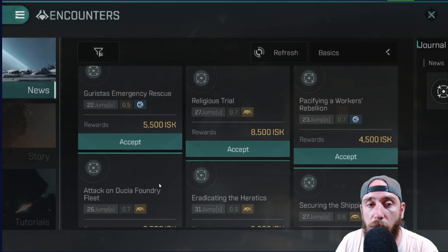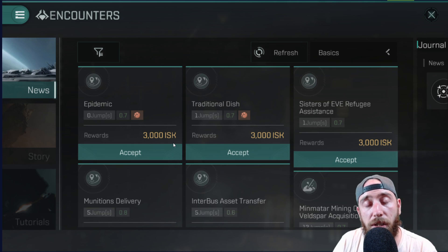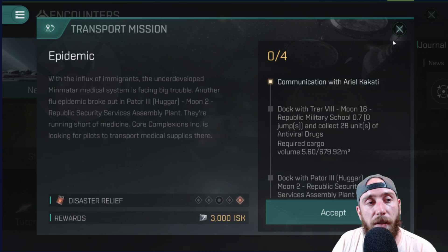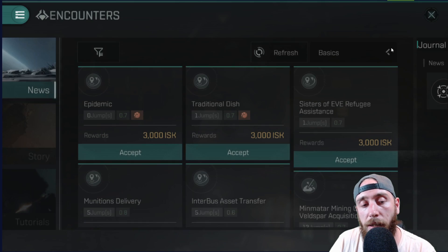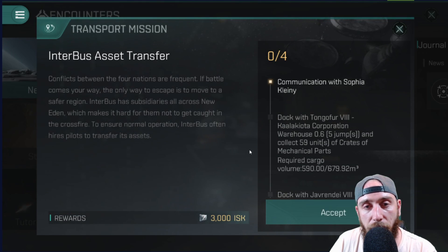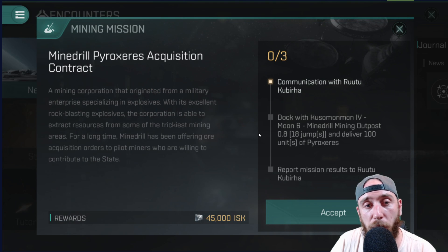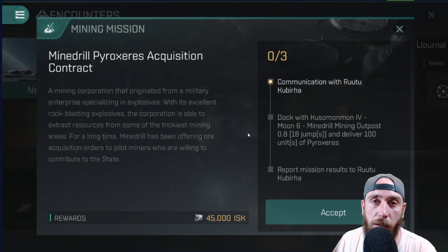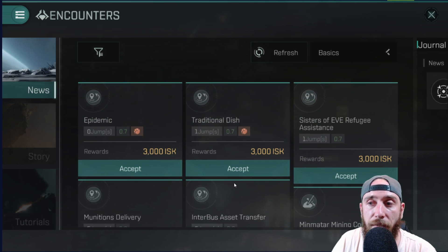Now that you know all about the storylines, we'll go into the news and fly into an encounter. In the filter system you'll see missions like Epidemic — a transport mission where you can use any of your hauling ships. There are also asset transfer missions where you move items from one place to another using delivery ships, and mining missions where you collect pyroxes and fly over to a certain point to drop them off. And that's all the different kinds of missions available.